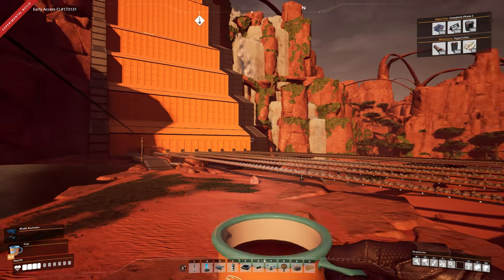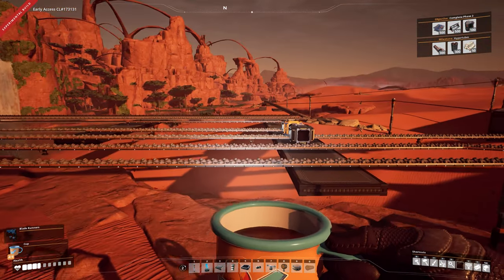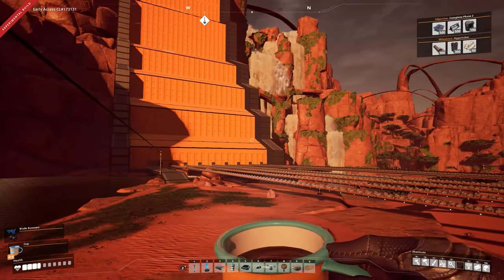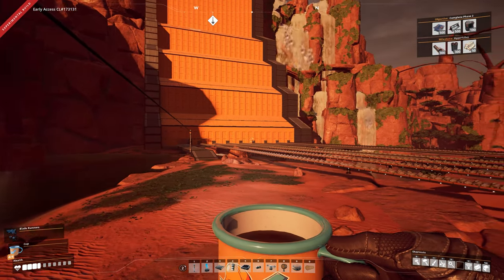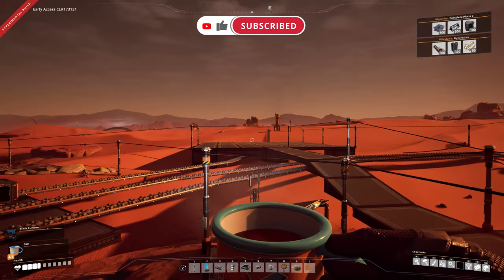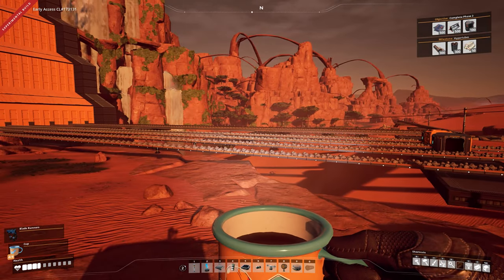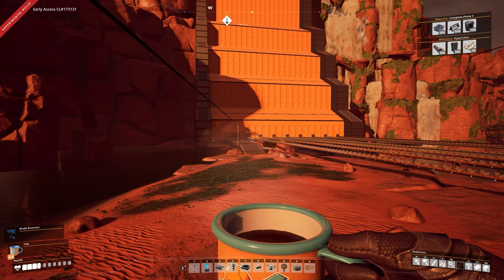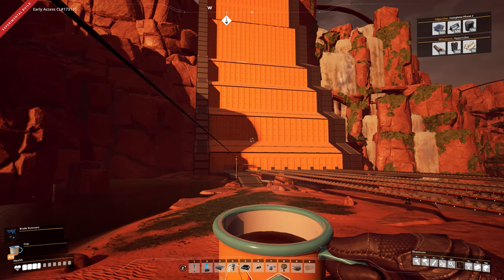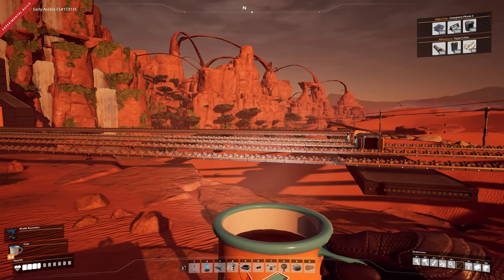Hello everyone and welcome back to Satisfactory here on the channel. Look at this sea of material that is now flowing into my factory — we are doing great work here on this planet, transforming it into a hazardous wasteland. What we're going to do today is make that a little bit more efficient. We're going to clean this mess up, get the quartz line coming in so we can start working on windows, and make our machines a bit more efficient. That's our plan for today's episode, so let's get started.